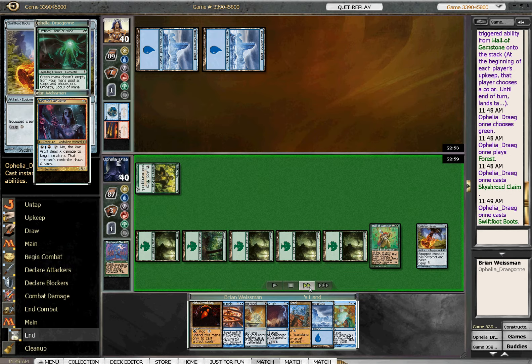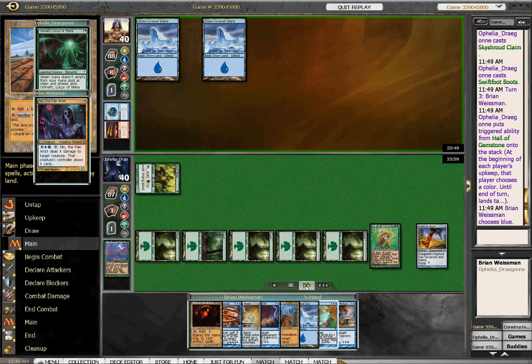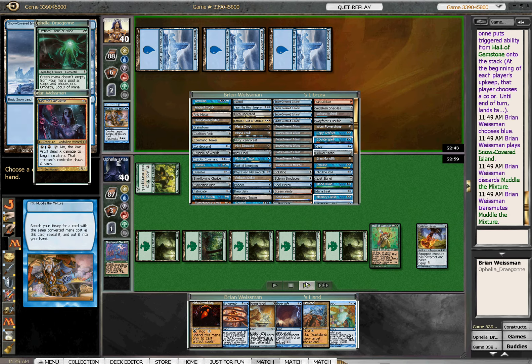Swift Steel Boots, not really all that useful. I would have definitely played Omnath here and just gone for the kill. I mean, I guess she can attack and use Swift Steel Boots next turn after developing her mana. Yeah, I forgot about the boots — it's not too terrible to play.